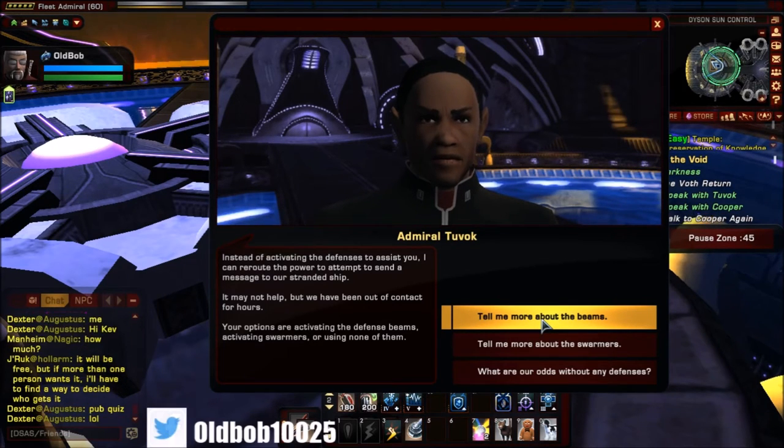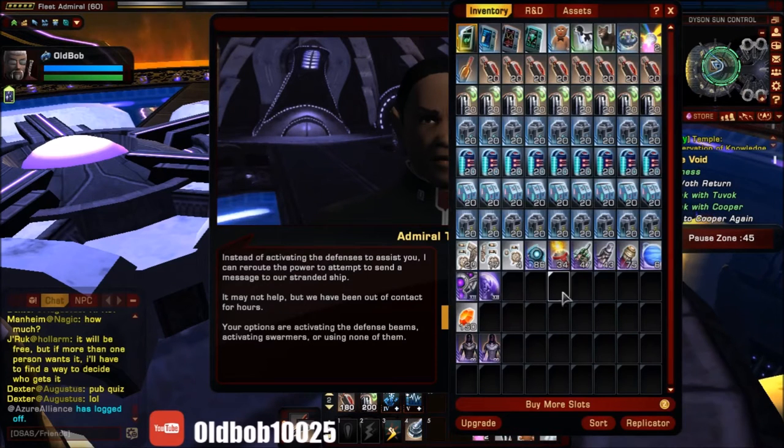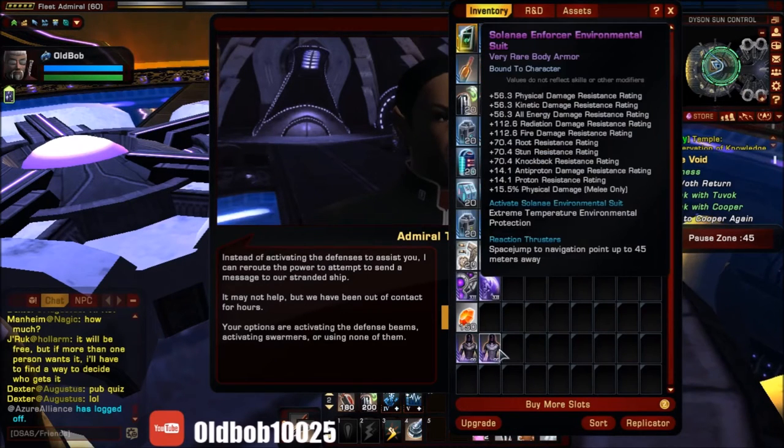At this point you're going to decide what you want. In order to get the Marksman armor, you need the beam defense. In order to get the Enforcer armor, you need the swarm defense. In order to get the Striker armor, you need no defense. Since I already have the Marksman and the Enforcer, I obviously want the Striker.